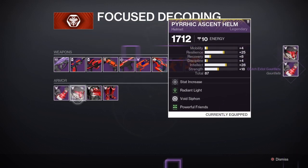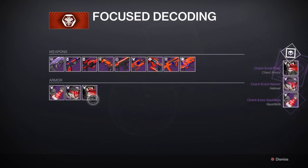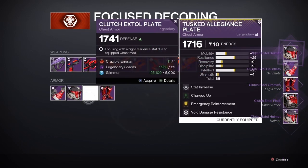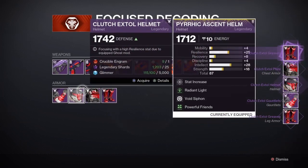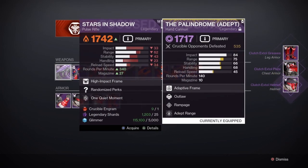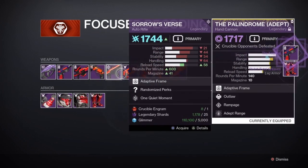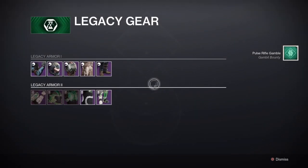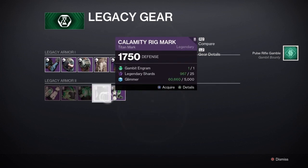As you guys can see right here, I'm just decoding all the gear that I need for the last mission of the campaign. Also, if you're looking for a class item and a heavy weapon, the Drifter does have those — unfortunately you guys are going to have to play a little bit of Gambit. But as you guys can see right here, I'm decrypting the class item right there.